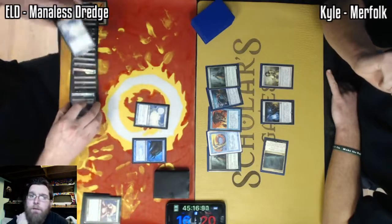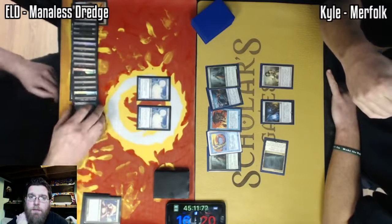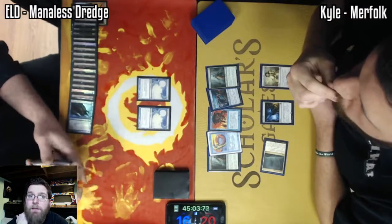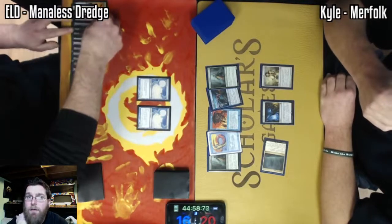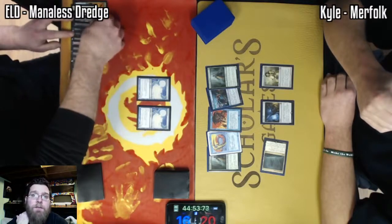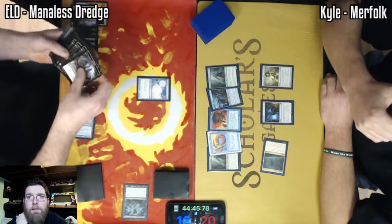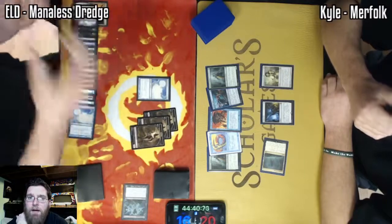For those unfamiliar, Bridge From Below is going to be able to generate a tremendous amount of card advantage and board presence in this type of deck. Any time one of my non-token creatures die, I'm going to get 2/2 zombies equal to the number of bridges in the graveyard. So if I have 4 Bridge From Belows, sacrificing a Narcomoeba to Cabal Therapy takes a 1/1 flyer and turns it into 8 damage worth of zombies on the ground. And that is what we're going to see here — a Cabal Therapy. That Force of Will is going to go either way. It's up to Kyle. He can Force if he wants, or he can just let me take that out of his hand. But that card has to go — we're going to be looking at Dread Return very shortly.